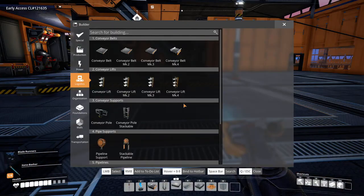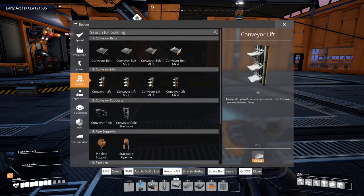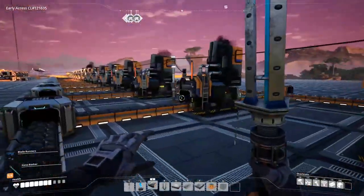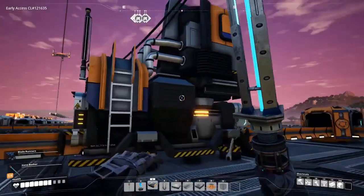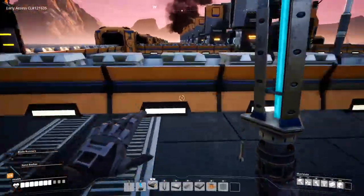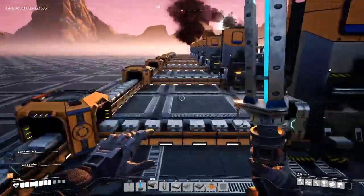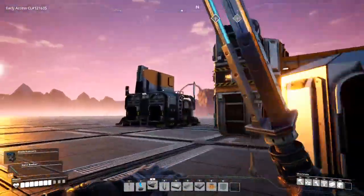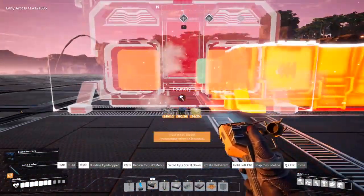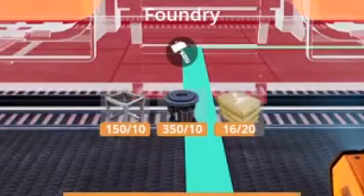I did the same thing over here — four impure iron with two power shards gives you a 480 belt. This is gonna be so organized it's gonna hurt. Bam! There we go — iron smelting is online. Actually not quite, we still need to set up the smelters. Are we getting iron out of all these? Yeah, iron there, we're getting iron being backed up — fantastic.